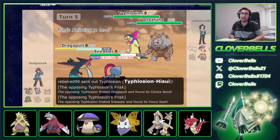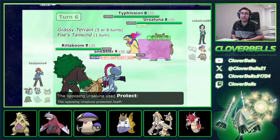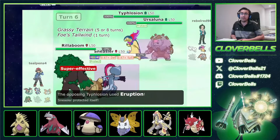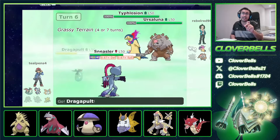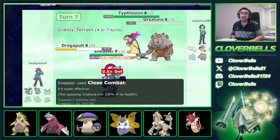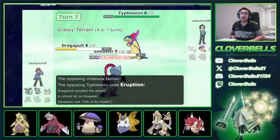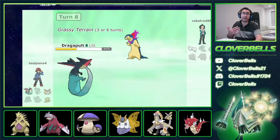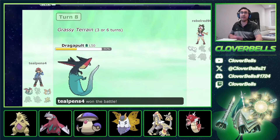Sneasler dropping doesn't matter because I know the item Typhlosion has — it's not a Sash, it just died to Phantom Force. His Tailwind in the early game did not matter — we were able to stall it out. Because we have the faster Pokemon in the end, we win the game.